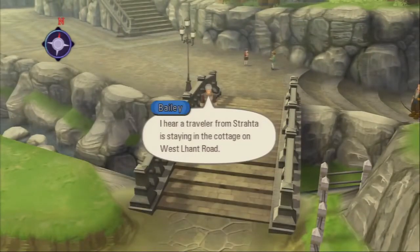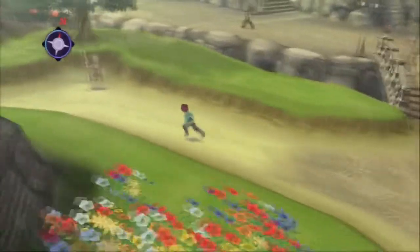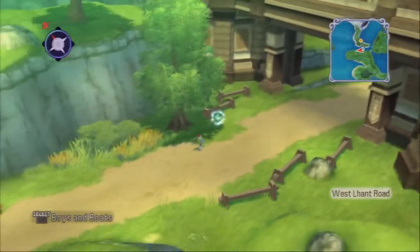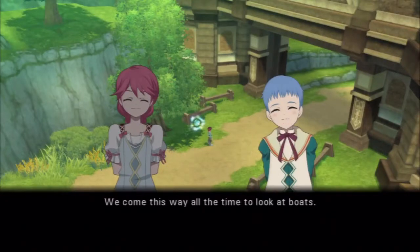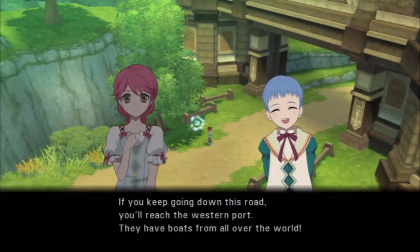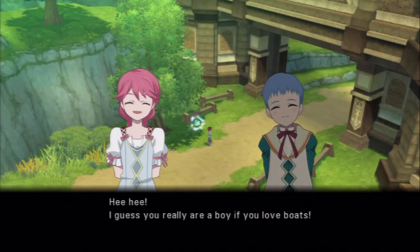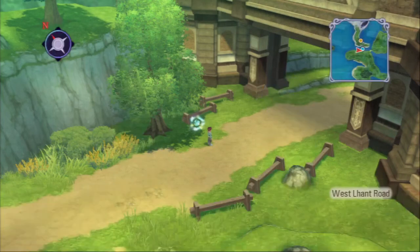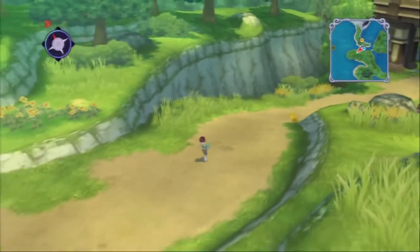I hear a traveler from Strata is staying in the cottage on Westland Road. Maybe they know something about the girl you found — you can get there from the west exit. We're going to the west! Wait a minute, do I have a skit over here? Yes I do. I don't know what it's supposed to mean, frankly it makes no sense to me. I don't understand the correlation between boys and boats, other than the fact that they both start with 'bo.'